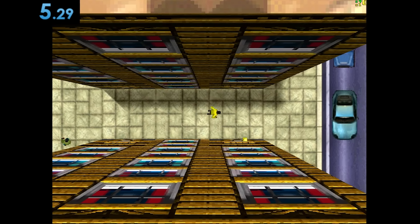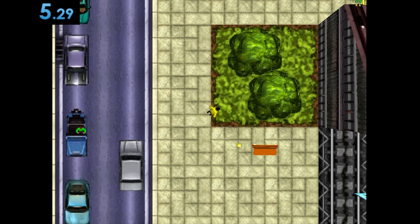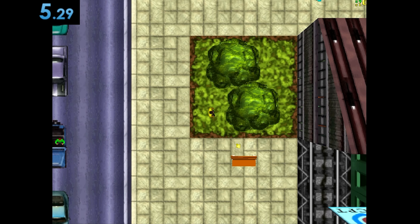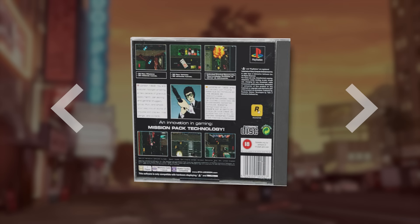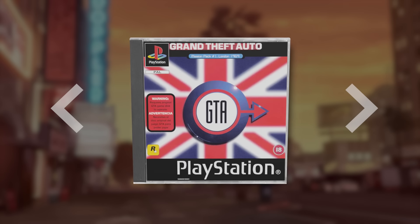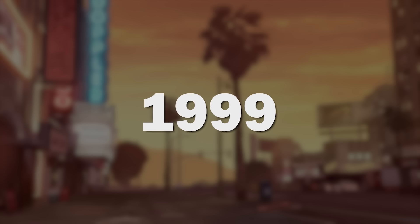There is also another way, which is just going over here and taking this grass, which is also really fast. Next game - or should I say more like an expansion on GTA 1. This game is called GTA London 1969 and was released only two years after the first one.